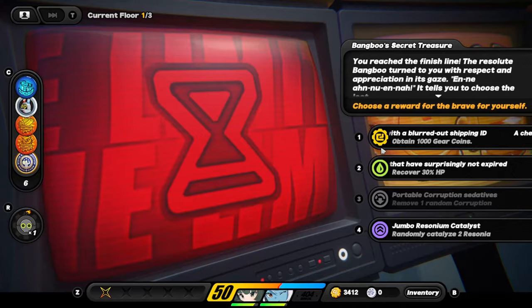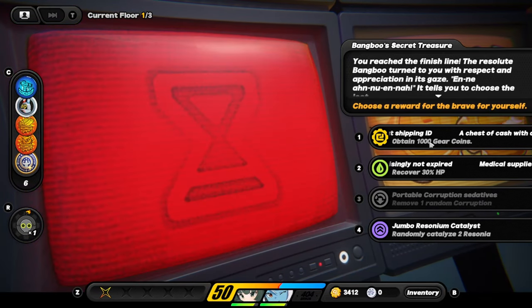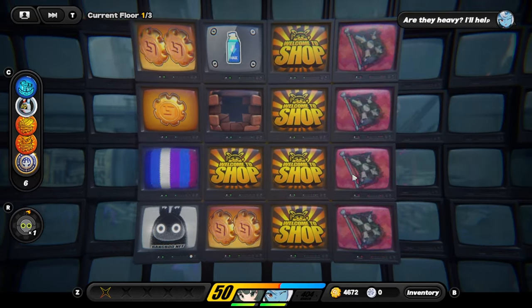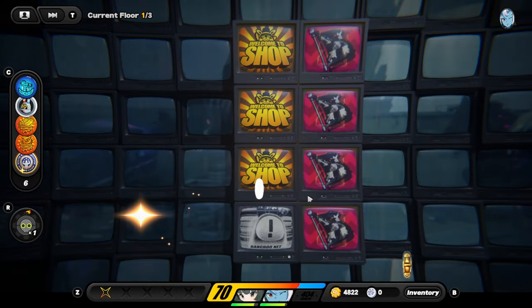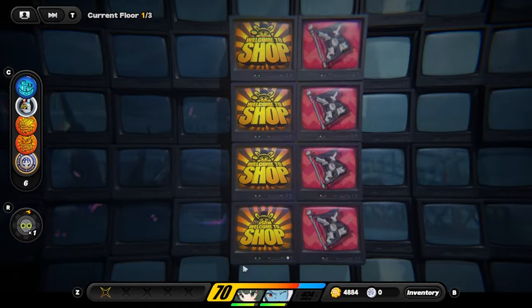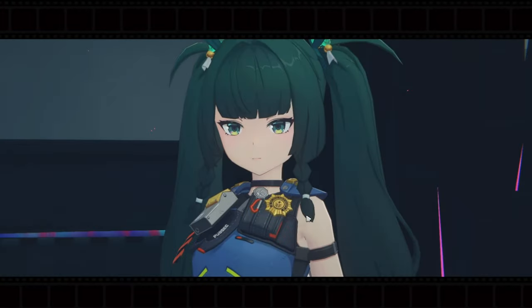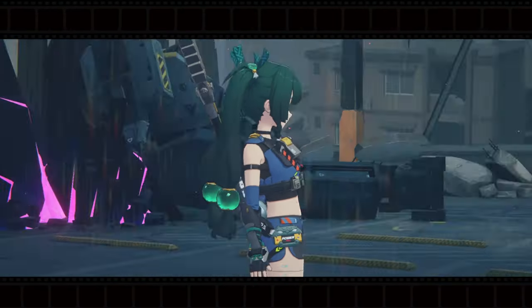We can't do catalyze since we don't have enough Rezzonia, so we go for the 1,000 gear coins instead. We avoid the danger shopkeeper and head to the first boss of Withering Garden — looks like the Thanatos boss and the large ethereal enemy.